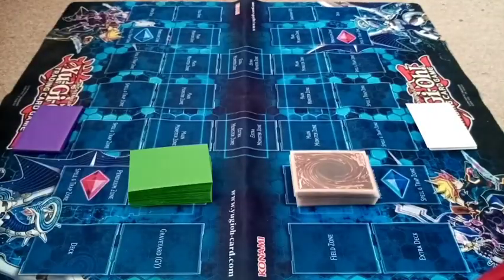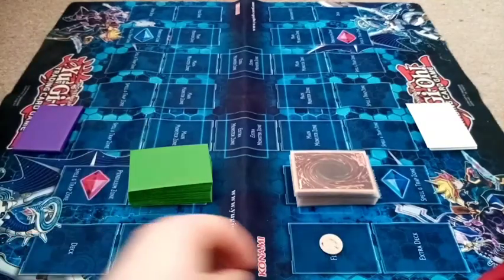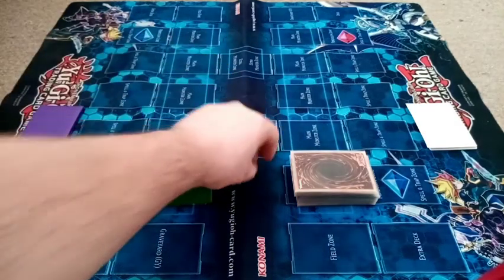Back to round two — Malefics one, Egyptian Gods nil. You know the deal: heads for Malefic and tails for the Egyptian Gods. Heads again — the Malefics will start.